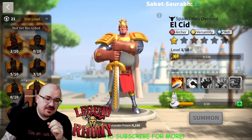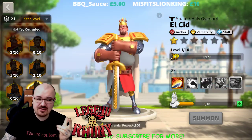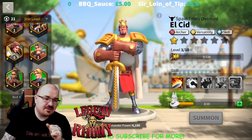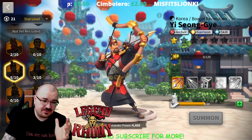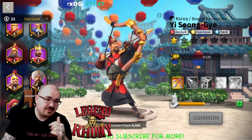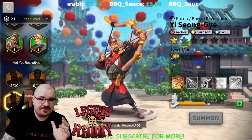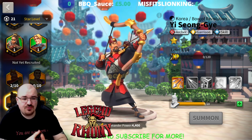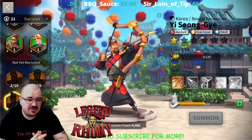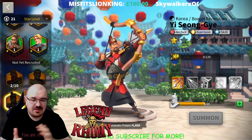The best archer pair is commonly said to be YSG with LCid, as they're the only two legendary archer commanders. But it's debatable. On my main account, I tested both — YSG maxed with LCid maxed versus Herman with YSG — and in my personal opinion Herman with YSG performed much better in one-versus-one. That said, one-versus-one isn't the proper test of a build's full potential.